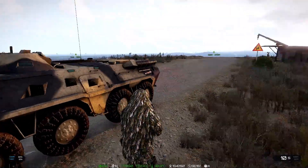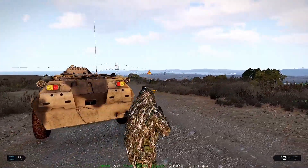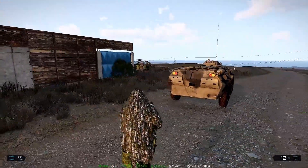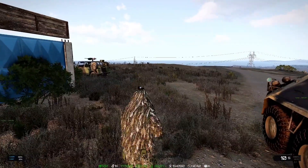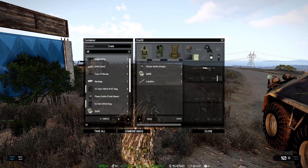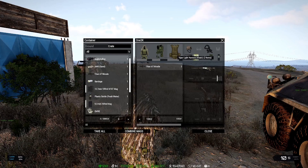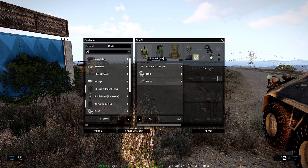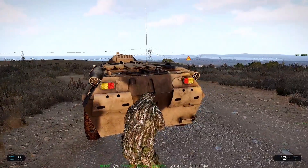Hi guys, Fat Pudding here, welcome back to another episode on Arma 3 Exile. We've just logged back in, we're at the base and we're just about to go and do a mission. I'm loading up my BTR — I'll quickly show you what we're currently carrying: the M107 Desert with an LRPS scope, and we have AT missiles in case we come in contact with any heavy armor. We've got plenty of ammo inside the BTR's inventory.